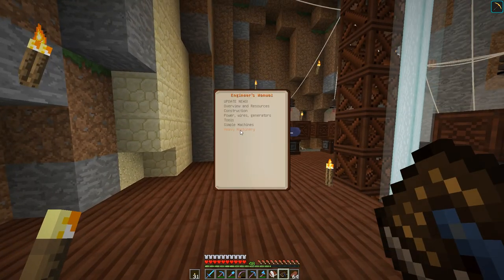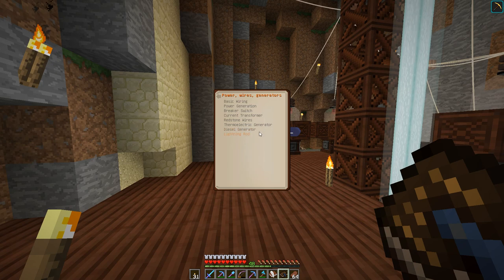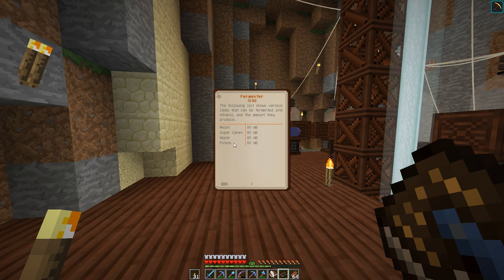I'm going to use potatoes for ethanol. Checking the fermenter, potatoes give 80 millibuckets — I could have used sugar cane or melon as well. I don't think it matters which crop. So we're going to do potatoes, which means we need bulk storage for all of this.